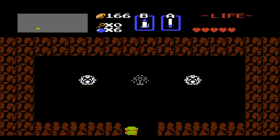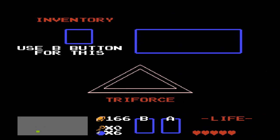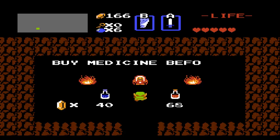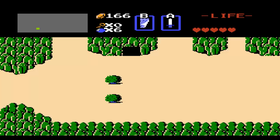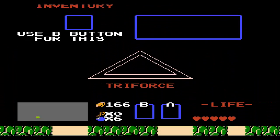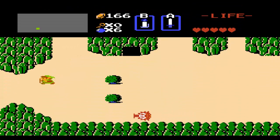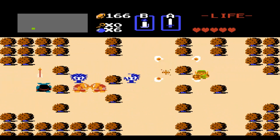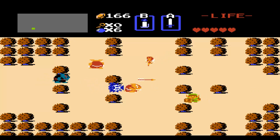This is where the letter is going to show up — this is the old woman that the guy was talking about. So we're going to show her the letter. Yay — medicine shop! If you need red potions or blue potions: blue potion is a life potion, and the red one — I actually don't remember off the top of my head. I think it restores all of your life; it's more powerful.